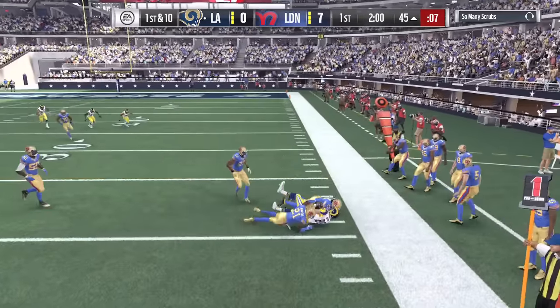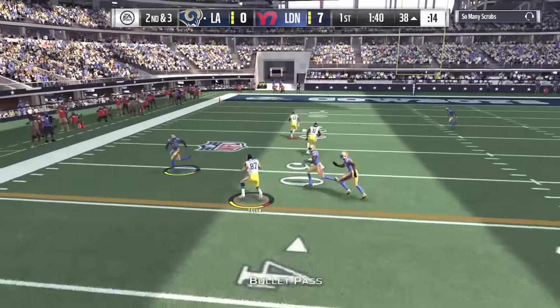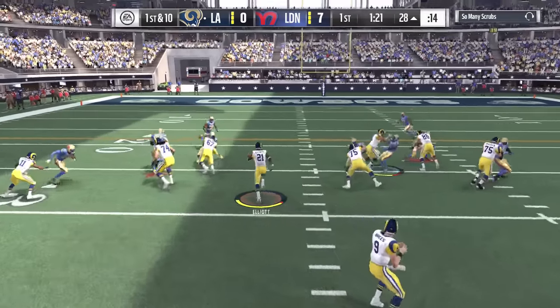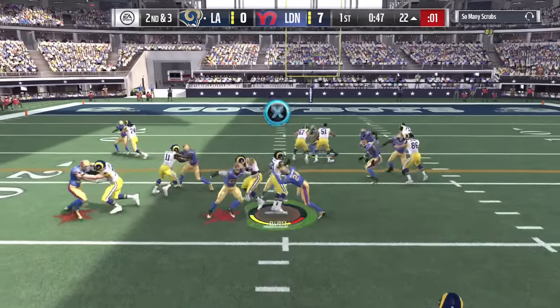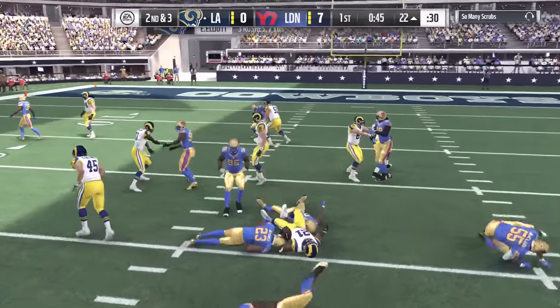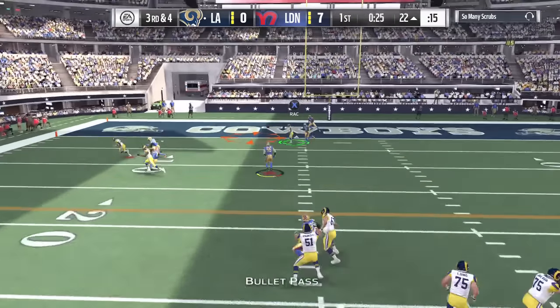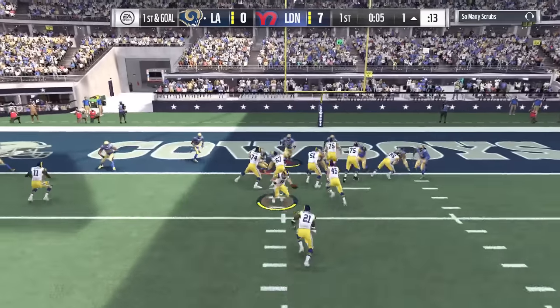We have Drew Brees as our quarterback and we're not looking to run the ball, sticking in the pocket and making good reads. Second down dump-down gets the first down. Running the ball now with Ezekiel Elliott — as you may know from my salary cap lineup, we struggled to budget with Elliott. That time he ran commit and stuffed us. Third and four, we come out passing — Brees, what a throw to Tavon Austin, threading the needle.